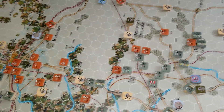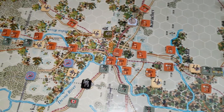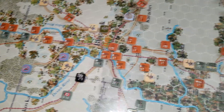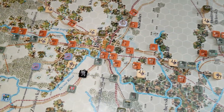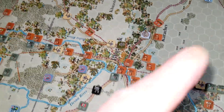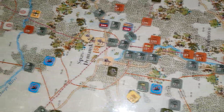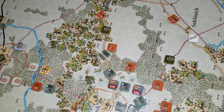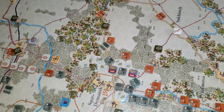Moving north towards Briansk, I'm not really attacking there yet — I've got troops sitting there and I'll probably move a few more in to get ready. But as this southern portion moves northeast these guys are going to end up in trouble. My plan was for Briansk to be the pivot point for the defense, going towards Voronezh. But moving further north, the Germans have taken Spas-Demensk and are breaking through, so now I've got two holes the Russians have to plug.